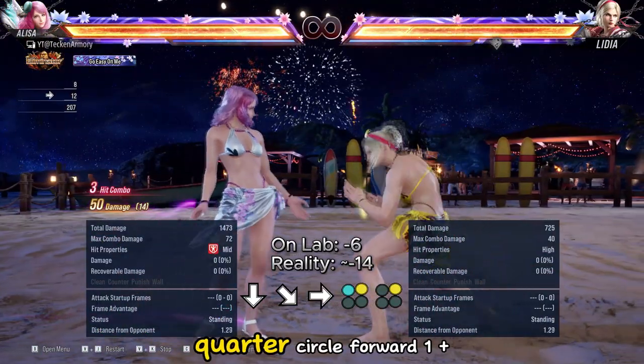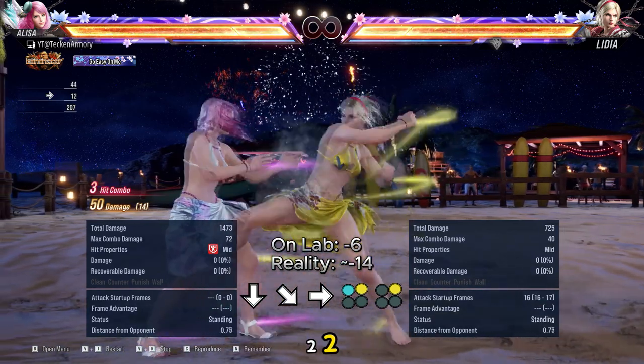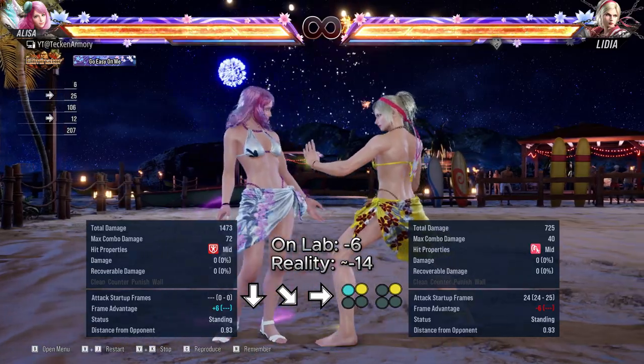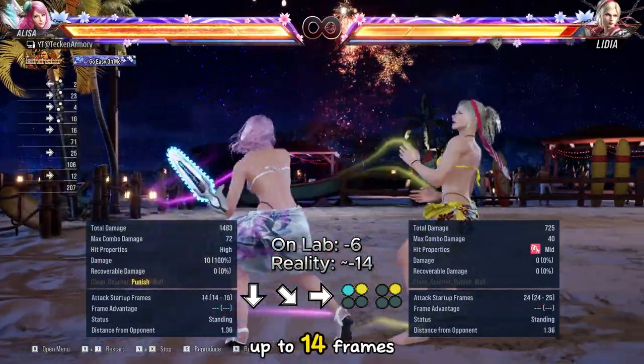This next one is her quarter circle forward 1 plus 2-2. It shifts to wolf stance after hit or block. This one can be punishable up to 14 frames.